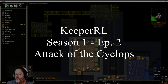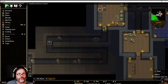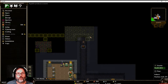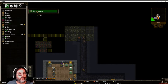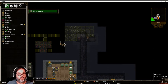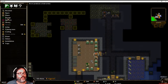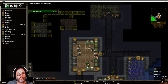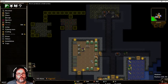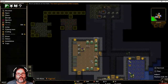Hey guys, RC here, back with episode two of Keeper RL. We're picking up right where we left off. The doors have been rebuilt and I want this door done, so I'm going to turn that one off — control-click to undo something. I'd like an ogre, so let's make an iron training dummy. As soon as they come make that, we'll hire him. You can see up here they're digging out granite, which is a hard rock.